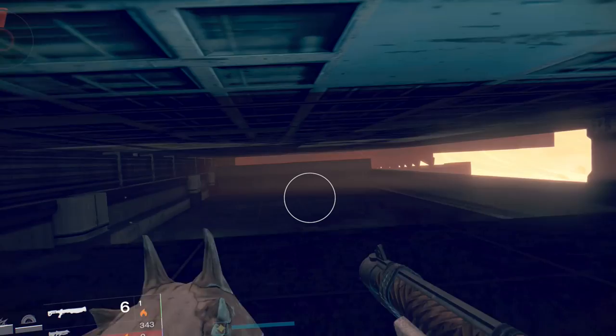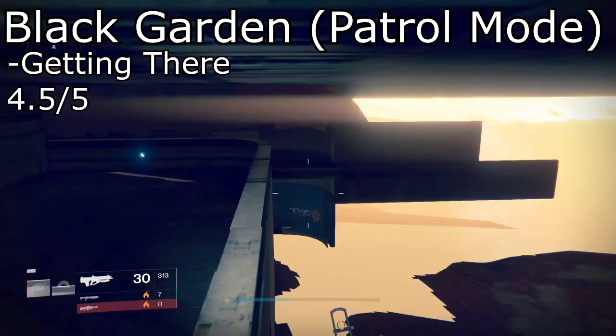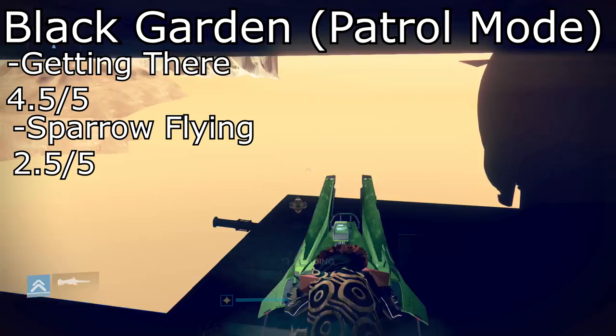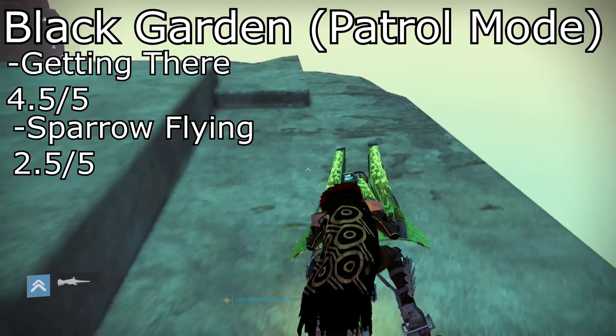Next up, we have the Black Garden in patrol mode. To get to the Black Garden with a sparrow, I'm going to have to give it a 4.5 out of 5, due to the fact that you actually have to sparrow fly to a sparrow flying location. You've got to get past a little section, then past two loading zones, get up onto a little roof, and then find the entrance of the Black Garden.